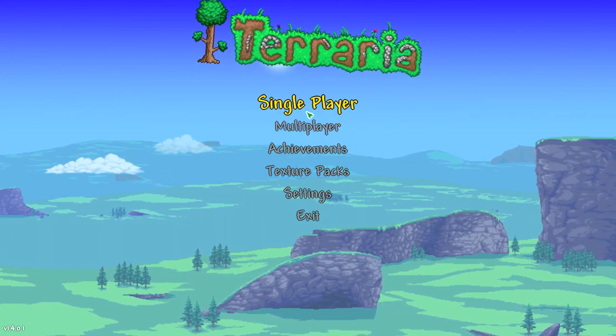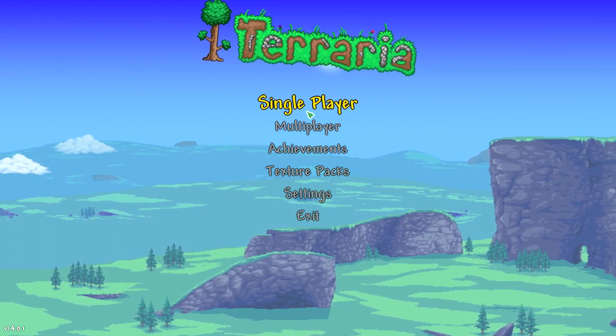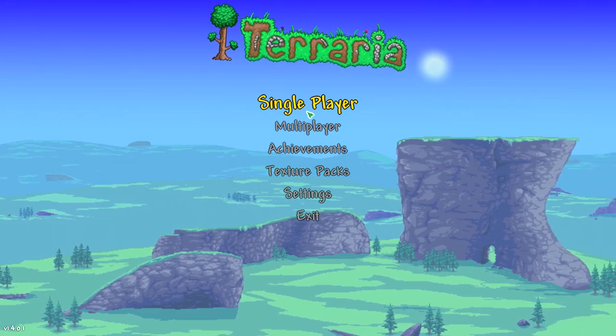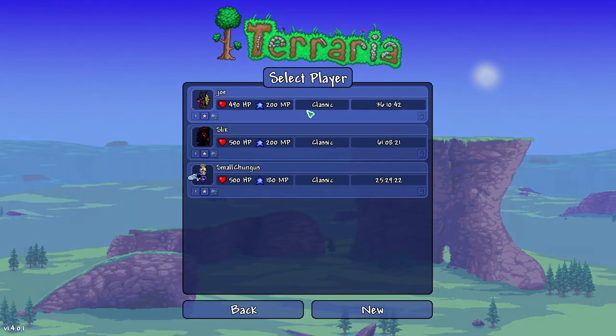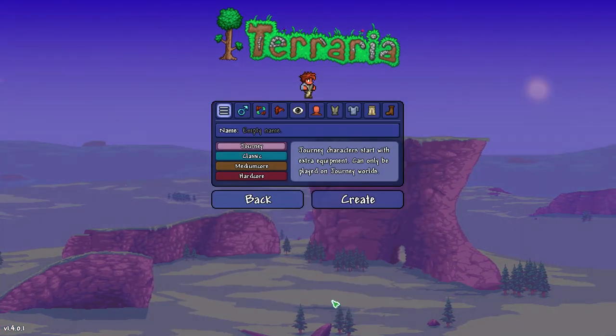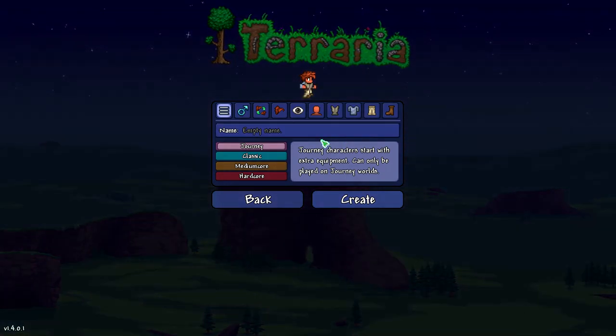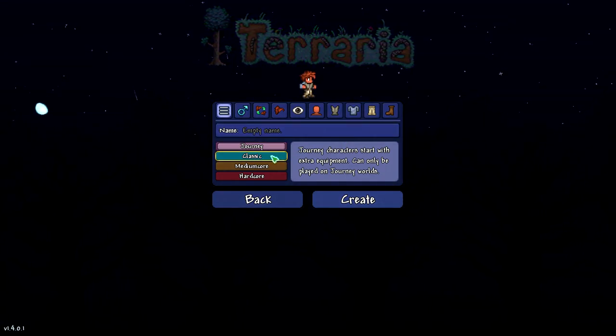Ooh, texture packs. Sorry, I get distracted very easily. So, we just finished our Expert Mode playthrough. You could probably guess what playthrough we're going to do next. There's over 1,000 new items, so naturally we're going to be playing Classic on our character.